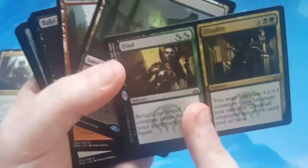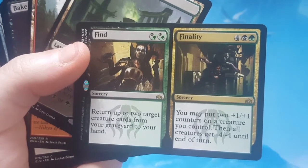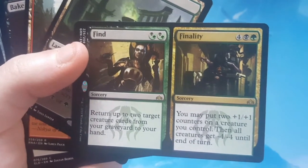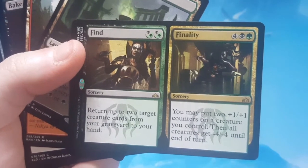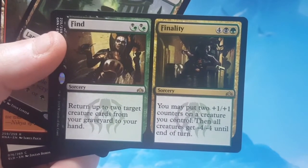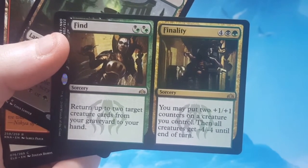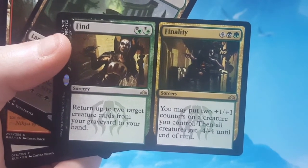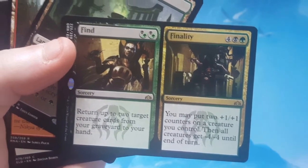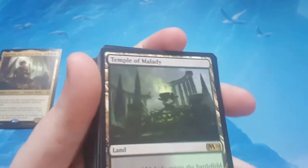Up next is Find // Finality. The Find half is 2 to cast — either 2 black, 2 green, or 1 black and 1 green — and returns up to 2 target creature cards from your graveyard to your hand. Finality is 6 for a sorcery: put 2 +1/+1 counters on a creature you control, and all creatures get -4/-4 until end of turn. It's almost a wipe — not close enough, but it can be.